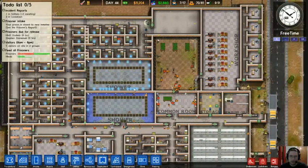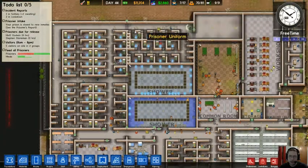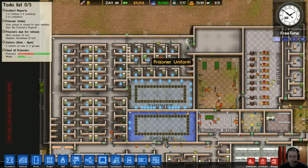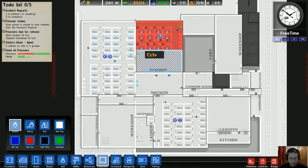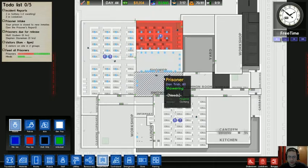I don't know if I should try to get too many more maximum security prisoners. I already actually have more maximum security prisoners than I have maximum security cell blocks. You can delineate that here in Deployment — I have this cell block listed as maximum security only. Since I don't have enough room for all of them, some are probably being put in general population.